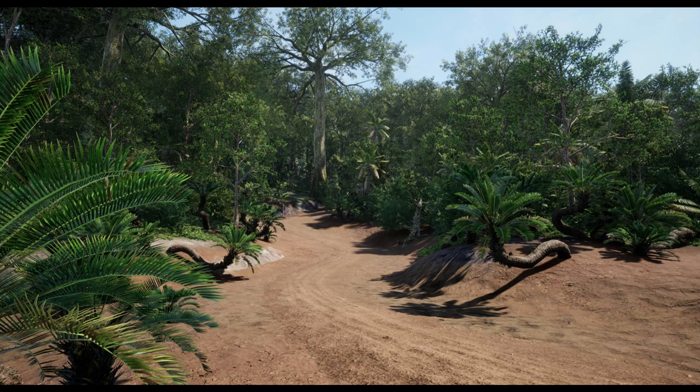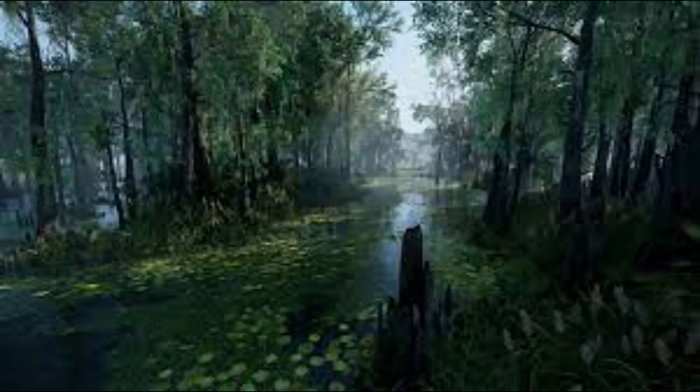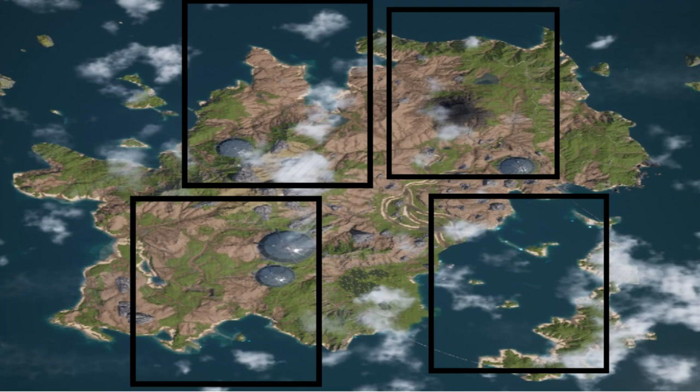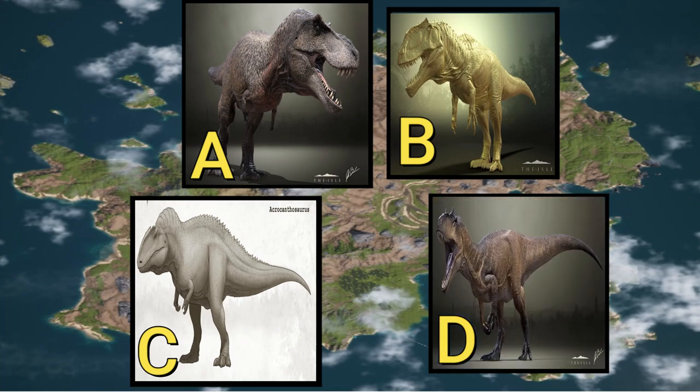One thing I wanted to point out that could tie into migration is the apex territory system. If you cut the map into four pieces — A, B, C, D — let's say A is T-Rex, B is Giga, C is Acro, D is Allo. You've got your mid-tiers, your pseudo-apex, and your apex. The idea is the strongest of their kind run that area. Of course any of them can go across the map, into other territories — they can go anywhere.